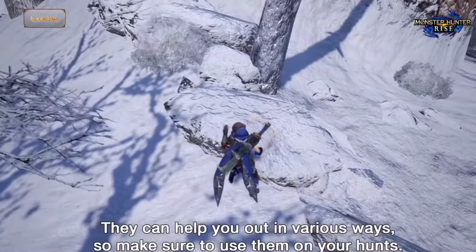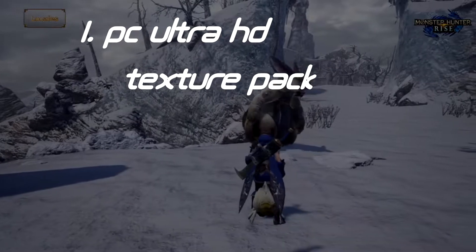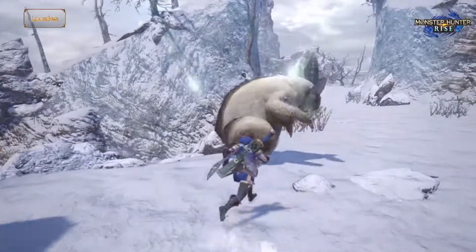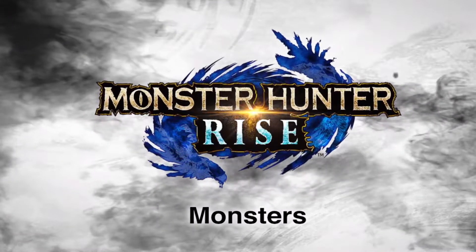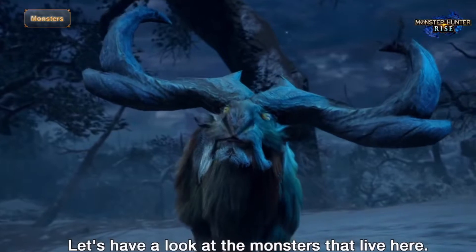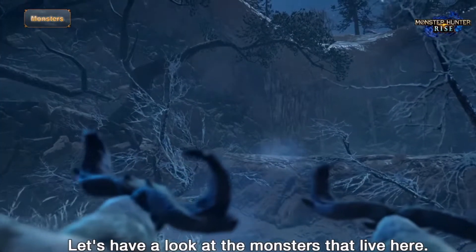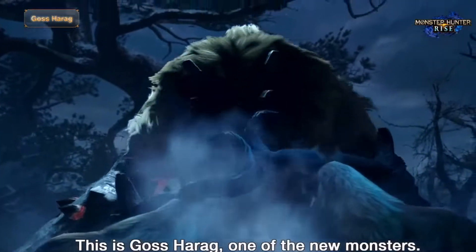Starting off with the first one, we have PC HD textures. I'm not gonna lie, I'm never one to prioritise graphics in a game — I always weight the gameplay with the most value — but PC ports always entice me with their high definition textures, and World did this fantastically with the HD pack, which only further excites me for Rise's graphical update when it releases on PC next year.